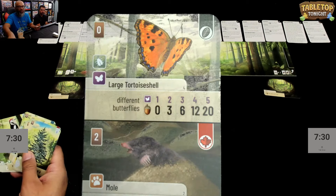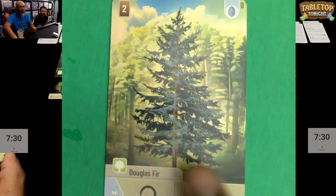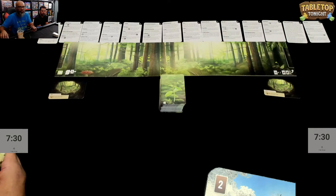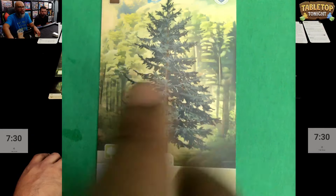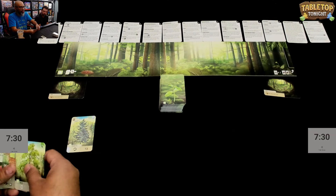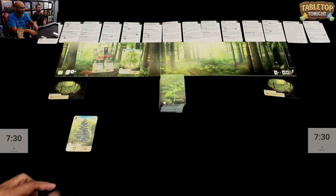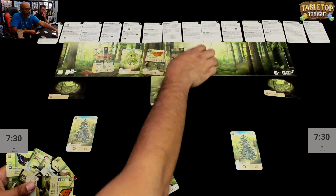You have a hand of cards and play one card per action. For instance, this large tortoise shell — I just play it to a tree and pay zero cards, so it's a freebie. But it has to go on a tree. This Douglas Fir, for example, costs two cards which go into the clearing. If you pay a card matching its exact color — blue in this case — some cards give you a bonus action. With Douglas Fir, you take another turn.